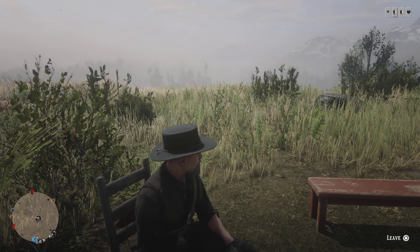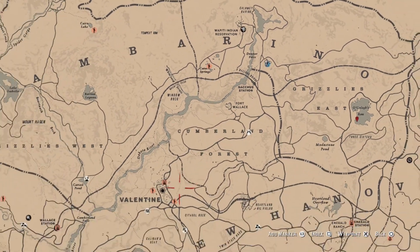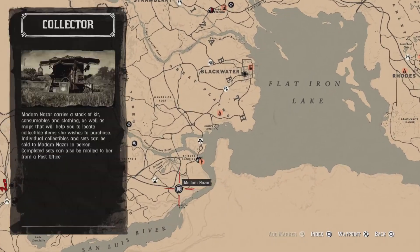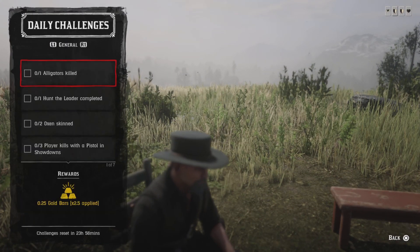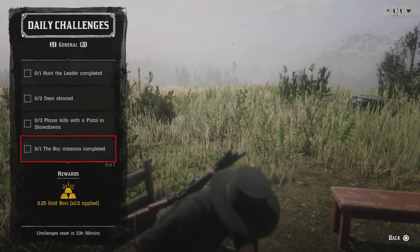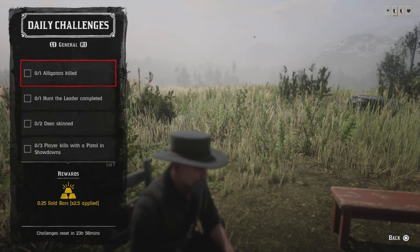Hello everyone, this is Hacker, welcome to the channel. Today's Saturday, January 28th. Madman Czar is going to be located down at Manteca Falls today, and the nearest fast travel is going to be Farland's Ranch. Here's the daily challenges: one alligator killed, one hunter leader completed, two oxen skinned, three player kills with a pistol in showdowns, one boy mission completed, one visit shop in Blackwater, and five wild feverfew picked.